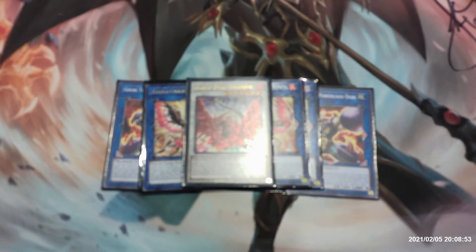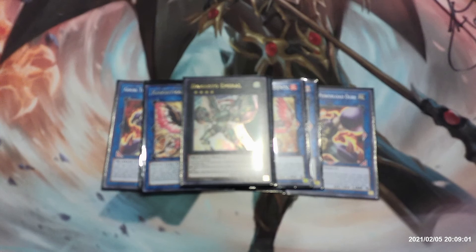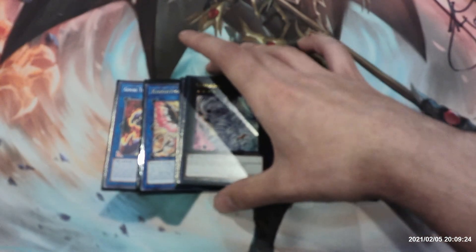Moving on to XYZ monsters: we have one copy of Digvorzhak Emerald, requiring two level four monsters. Once per turn, detach one material and choose one of two effects — either shuffle three monsters from your graveyard into the deck and draw one card, or target one non-effect monster in your graveyard and special summon it. We also have one copy of Tornado Dragon, requiring two level four monsters. Once per turn, quick effect, detach one material then target one spell or trap on the field and destroy it.